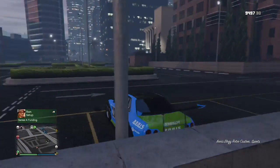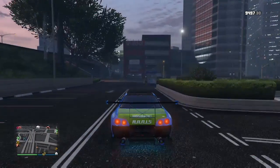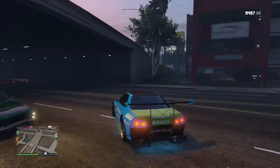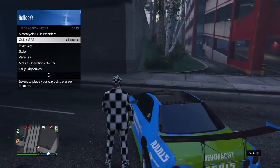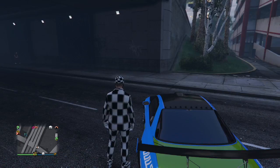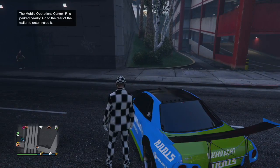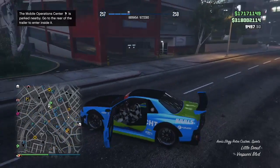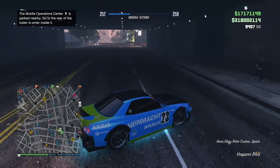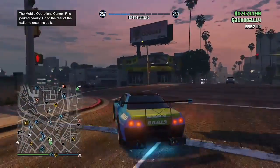So now at this point you can actually quickly do this part. What you can do is actually just drive your car — my retro custom right here — over to your MOC. I'm going to request my own mobile operations center. I wanted to see if it would actually show up right back at that spawn point, but it ends up spawning a little bit farther down, a few blocks away. I'm going to show you on the map — boom, there it is. And you can drive your retro custom that you're trying to dupe right over to it and go inside and proceed with the glitch.